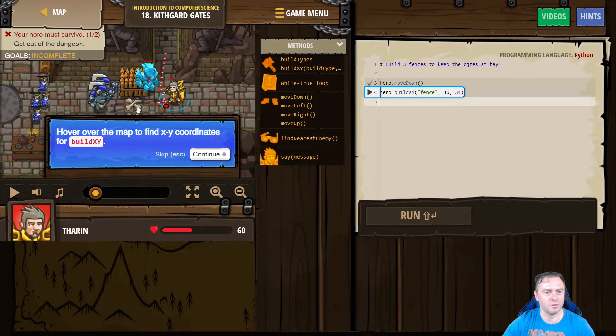It's exactly the same as we do in math. So 36, 34 is here. We're going to go down four, so we're going to go 36, 30. And then let's take away another four, so 26.